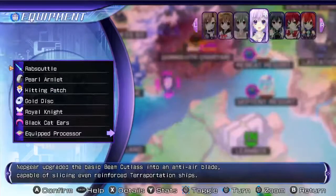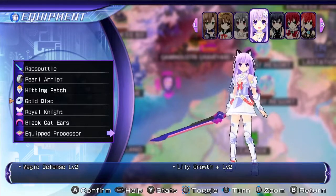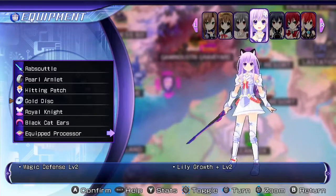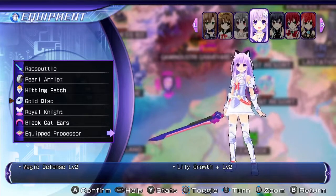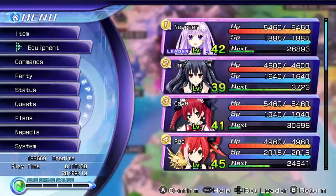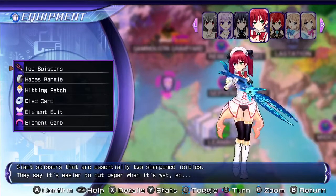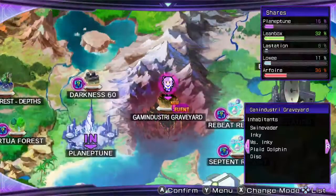Speaking of idea chips and discs, I now have a gold disc on Nepgear with Lilygrowth for level 2. As soon as I can create one with a level 3, 4, or 5, I'm going to do that because I want Lilyrank — I want everyone to like Nepgear. It's actually pretty essential. Let's equip Cave with the Ice Scissors. Other than that, we're pretty much done, so let's head over to the graveyard.